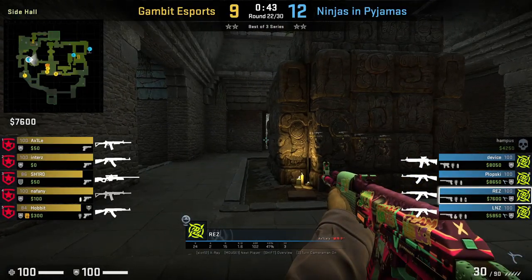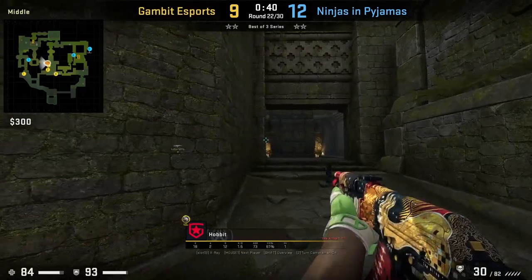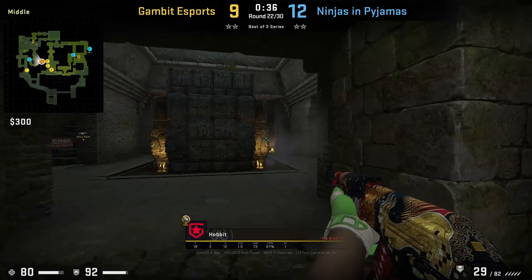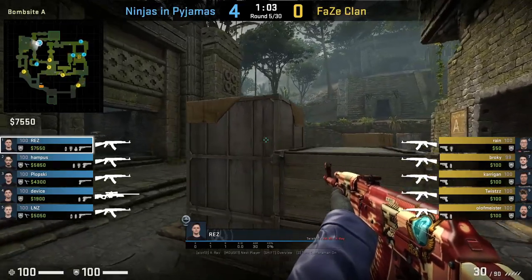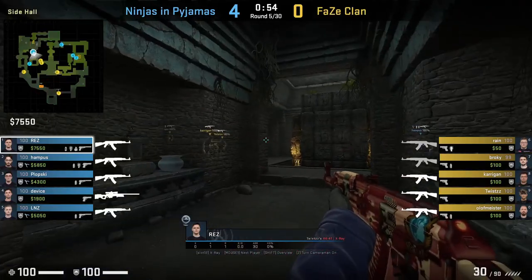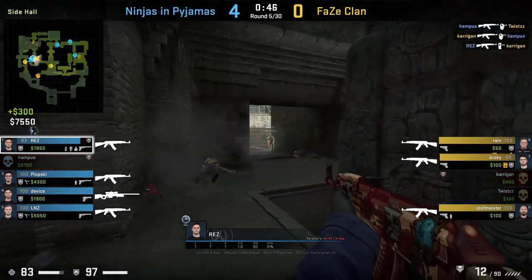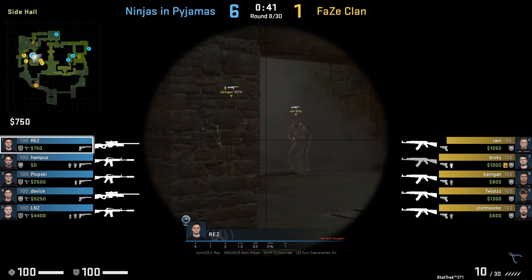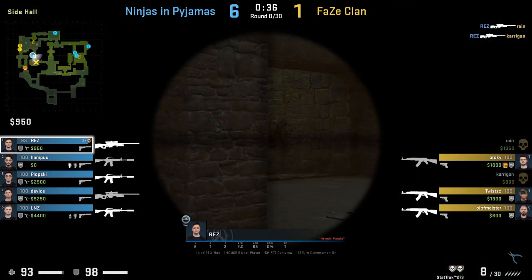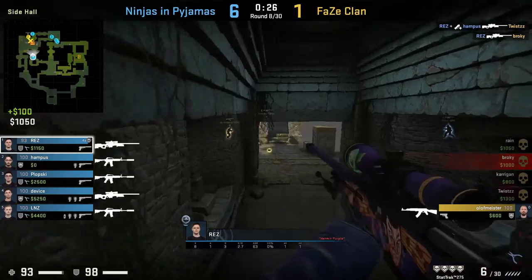One cheeky position pros hold inside donut is in the back wall, holding a very tight angle which allows Rez to spot Hobbit before Hobbit spots Rez — though he only gets one kill. From Hobbit's POV, he doesn't spot Rez until Rez starts shooting, because Rez blends in very well with the wall due to the lighting. One donut setup NIP use is having two players there — a bait-and-switch setup where Rez makes first contact then Hampus swings. NIP come out on top until Rez peeks mid and dies. Be aware of opponents sitting in the smoke waiting for it to fade to get the early jump on your strategy.